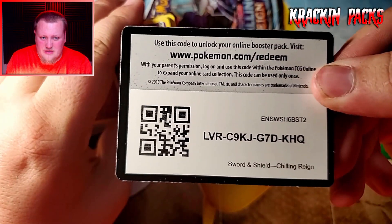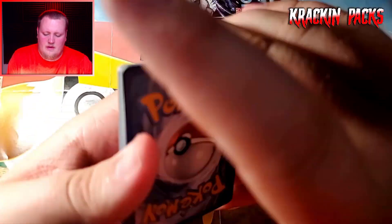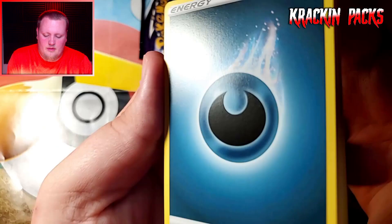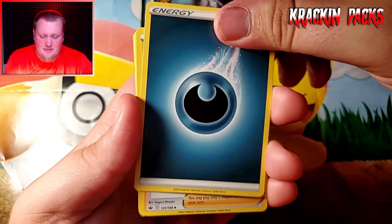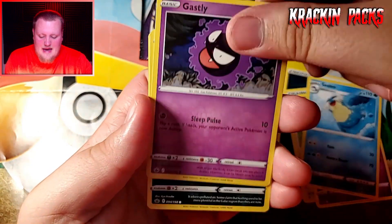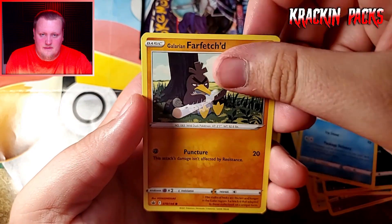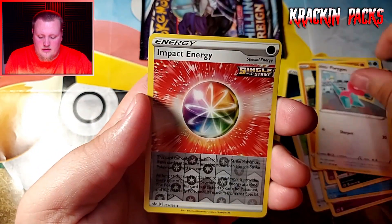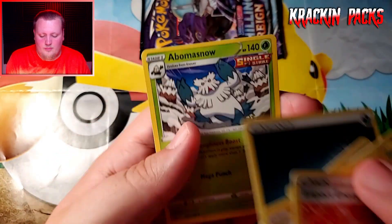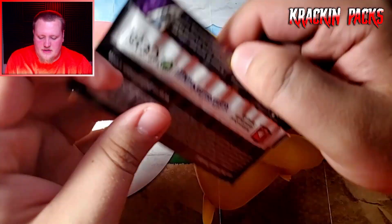That's a weird looking code card — it's all cut weird. One, two, three, four. I really hope out of all the packs I picked, I picked a couple of good ones with something in them. Ghastly, Koffing, Delibird, Galarian Farfetch'd, Porygon-gone. And Abomasnow — all we're pulling so far is non-holo rares.